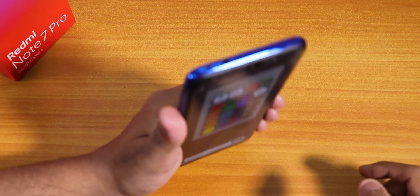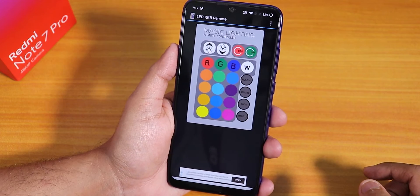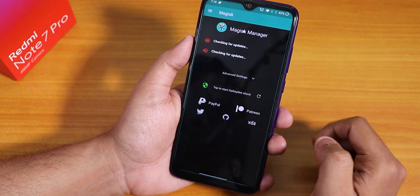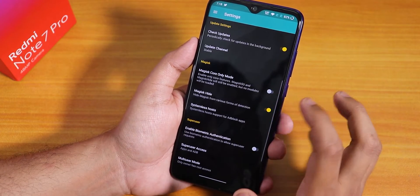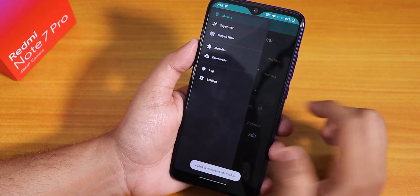I've tested the IR blaster at the top of the device with an LED RGB Remote app and the IR blaster works super fine — not a problem. For banking apps, they should work but you need to use Magisk Hide. In Magisk settings, enable the Magisk Hide option.